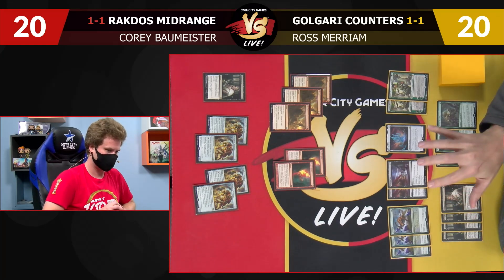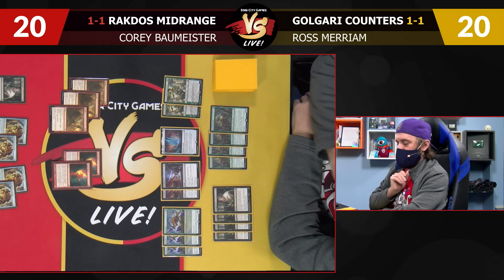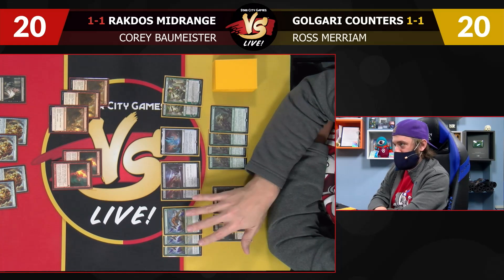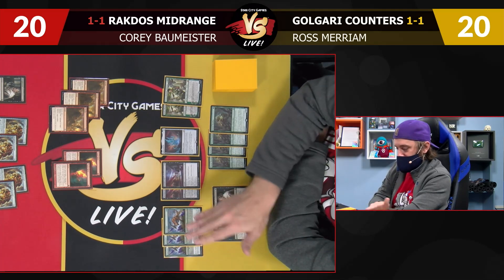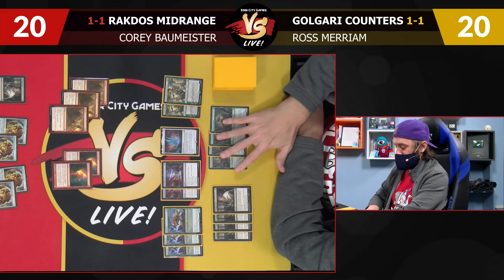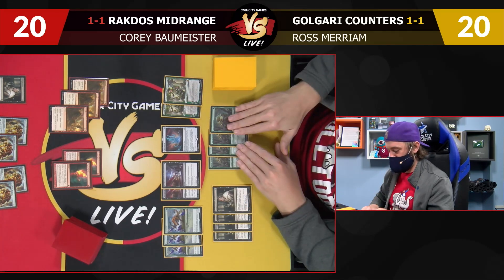Taking out one Thoughtseize as well, just for every removal spell I had in the sideboard. Some other cards that would have been good upgrades: Anger of the Gods, Noxious Grasp — but didn't include those. I decided my Wrath effect should be more focused on Goblins. On my side, bringing in some additional interaction in the form of Gem Razer — plenty of targets, and this also gets my creatures out of range of the red removal in Cory's deck. Can also make a big reach creature to contain a Glorybringer.